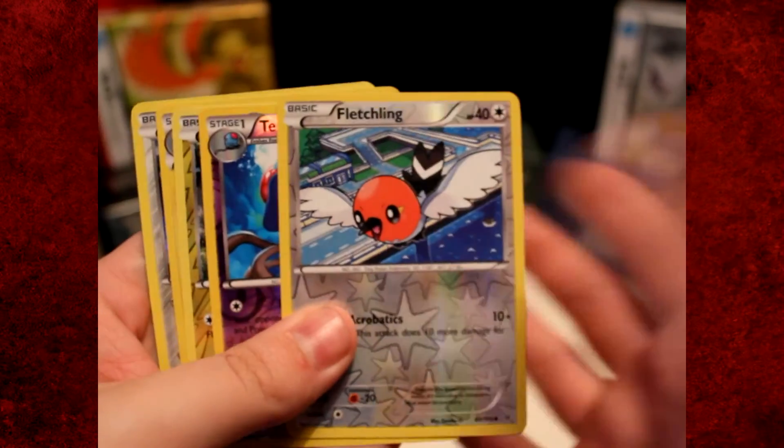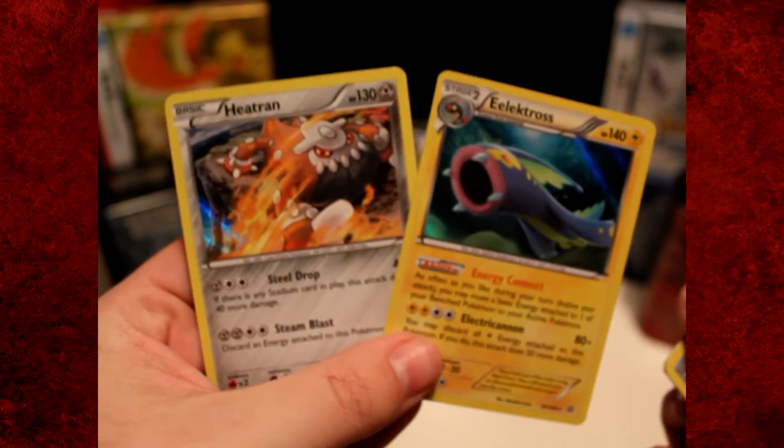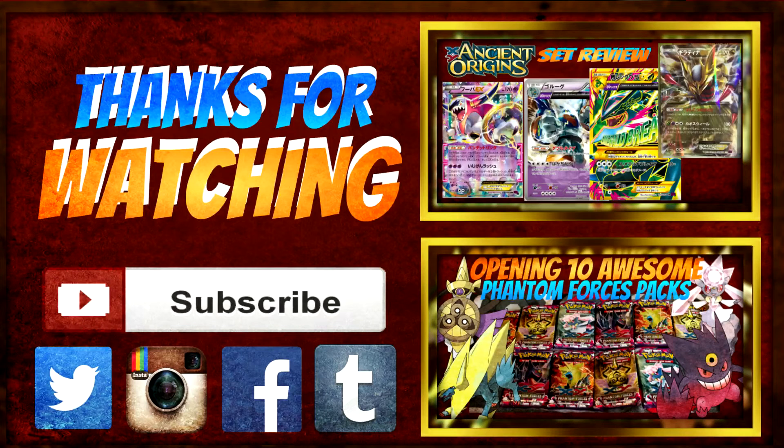Let's do a quick recap of our pulls today: a reverse holo Fletchling, reverse holo Tentacruel, reverse holo Helioptile, a holo Electros, and a holo Heatran. Nothing you can say better than that — back-to-back holos! That was really good. If you liked this video, please give it a big like — it means a lot for the channel. Hit that subscribe button to keep up with the latest and future content. All my social links are in the description. Have yourselves an awesome day and I'll see you in the next video. Bye-bye!